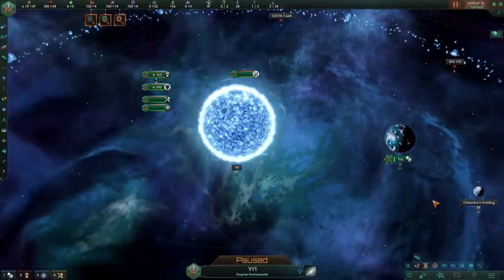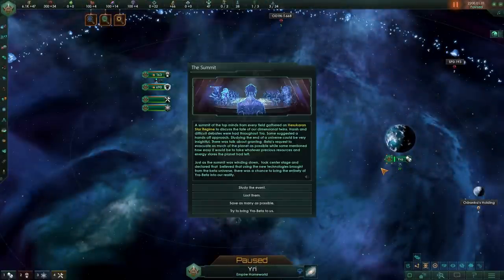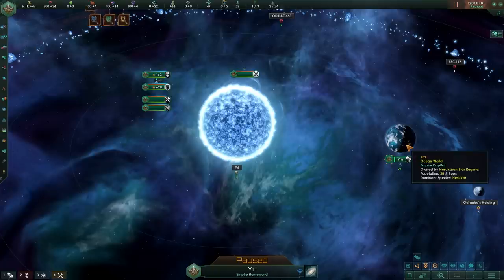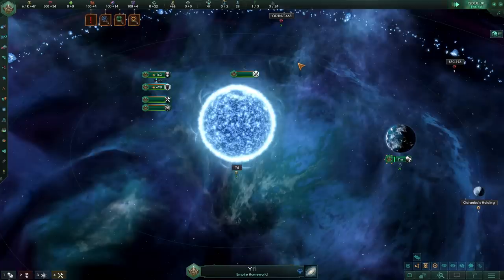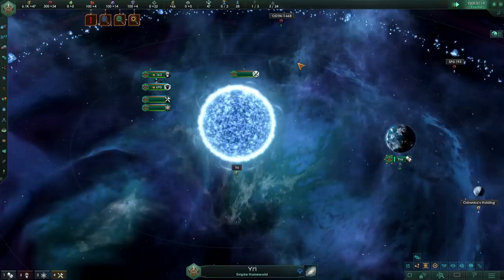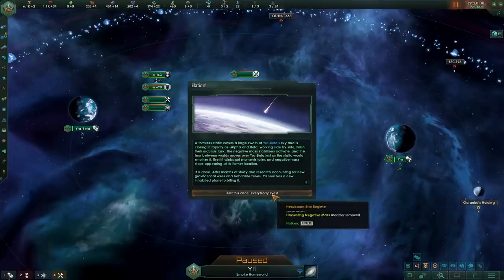Let's start with our very first event of the day, which is the summit once again. We're going to try to get this size 30 ocean paradise planet. The ocean paradise has a happiness modifier of 15, a pop growth speed of 10, and a resource bonus of 5, so if we can duplicate this one, that would be rather nice. And there's the event — we got the elation outcome.